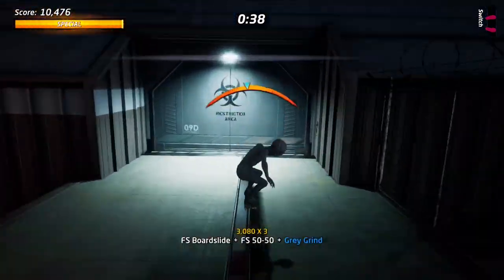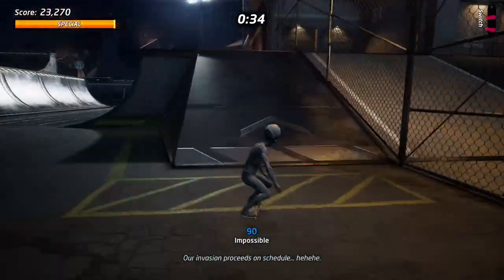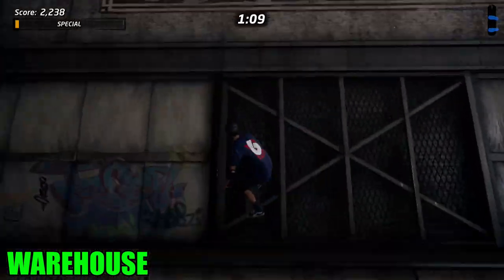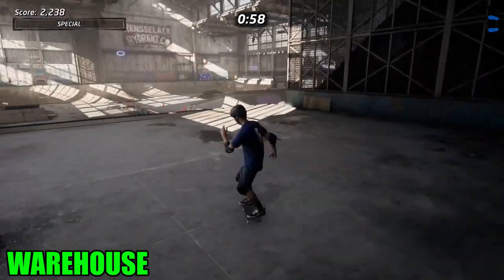Plushie number 1, Tony Hawk's Pro Skater 1. We are on the Warehouse level and all you need to do is go down, come up this little ramp here which is just to the side, get on top of it and it's just hiding here right in the corner. Really simple, really easy map.